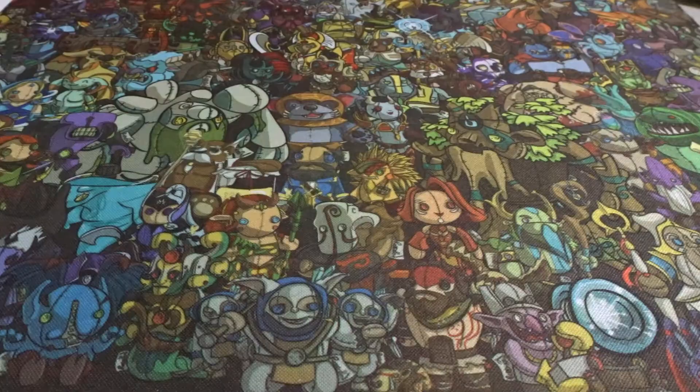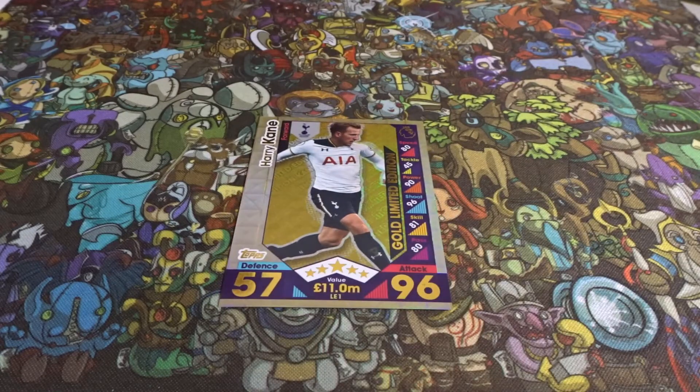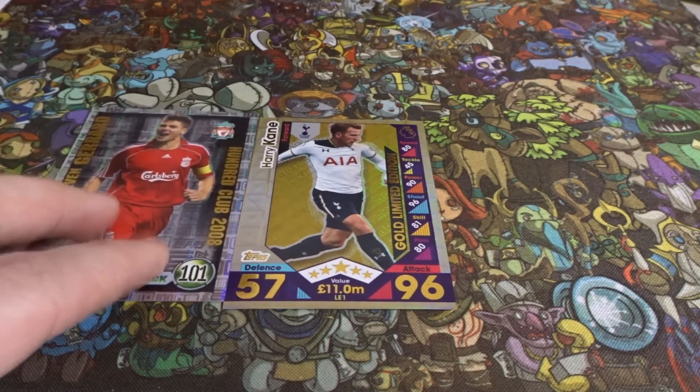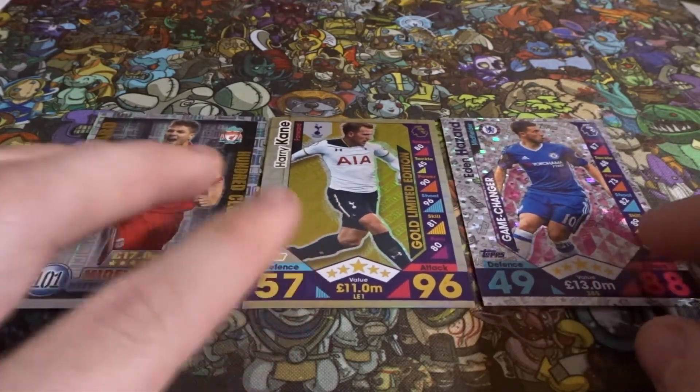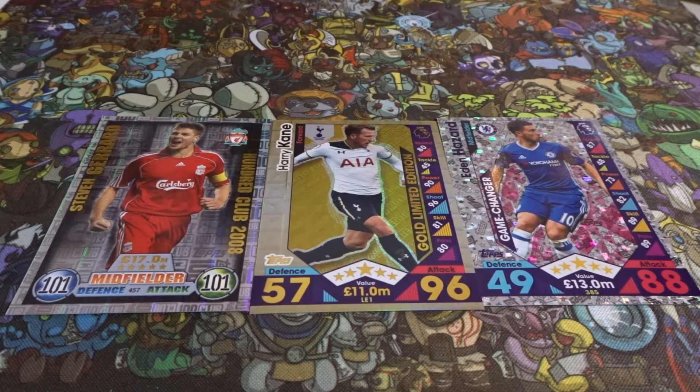Top three cards from this unboxing: number one is the Gold Limited Edition Harry Kane, number two is the 100 Club 2008 Steven Gerrard, and number three is the Chelsea game changer Eden Hazard. I'll be collecting these rather than playing the card game, aiming to get the full Chelsea set. If we hit 10 likes, this becomes a series on the channel!